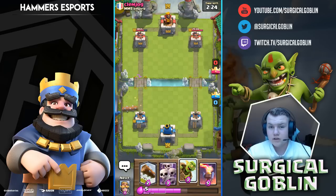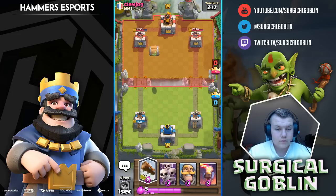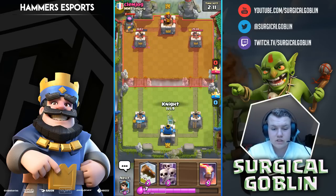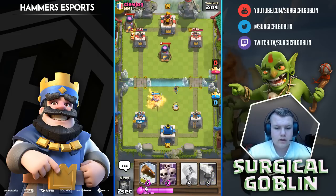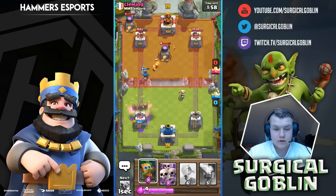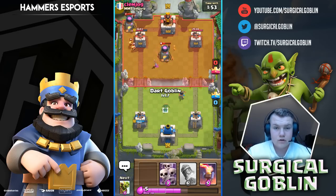As you can see he locked our Dart Goblin, so let's try to go with a goblin barrel now. He drops a furnace. I definitely think he's playing the meta deck which is executioner, tornado, mirror, rocket — it has a bunch of spells and it's trying to take down your tower. A mirror rocket does 1034 damage, for the people who don't know — it's really important to know your spells.